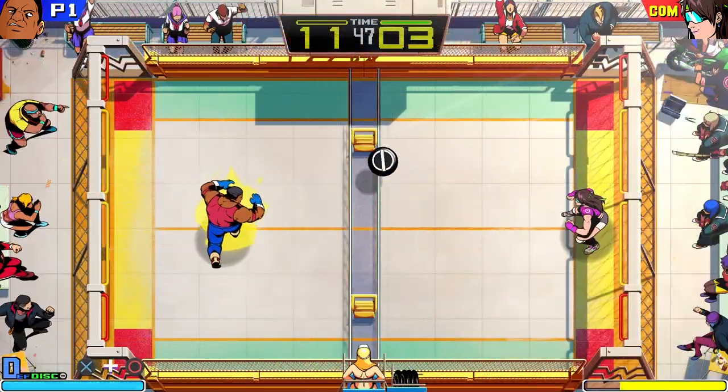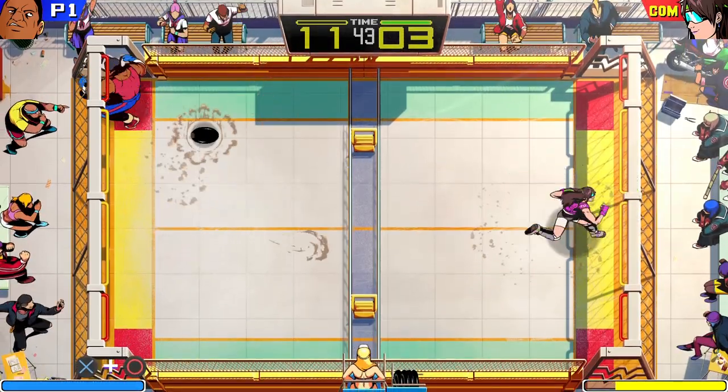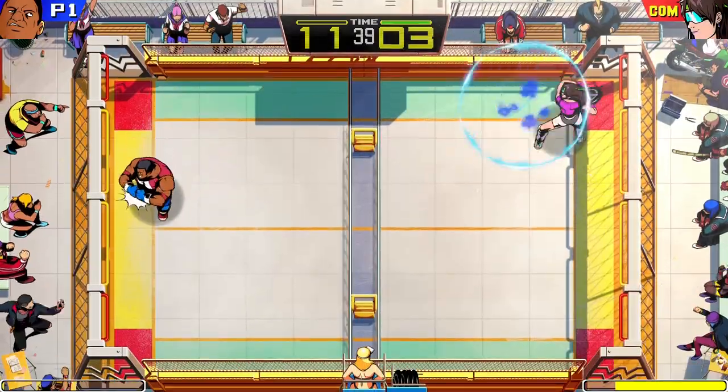Special moves can also be used on defense. For example, if you launch your special move when you're not holding the disc, you can trigger a special defense move that's perfect for escaping tricky situations.